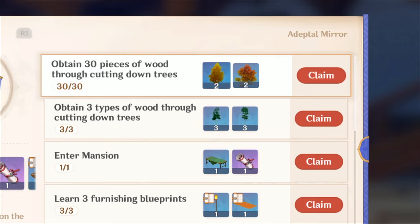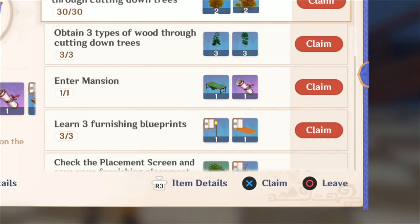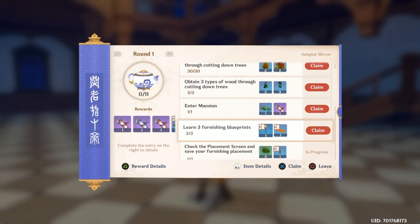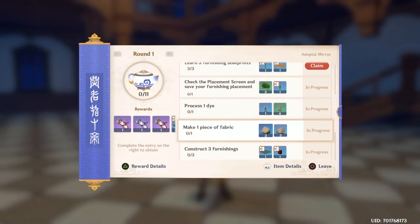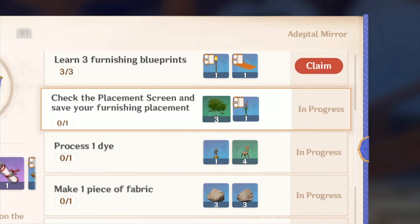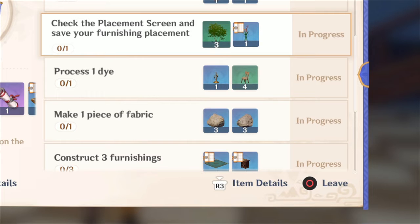They call it the Adeptal Mirror — where we also unlock items that we can decorate with. So now we have another book with quests. There's a lot of things in this game, but I think this is a very fun thing that they have implemented.